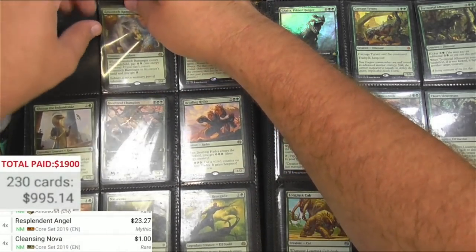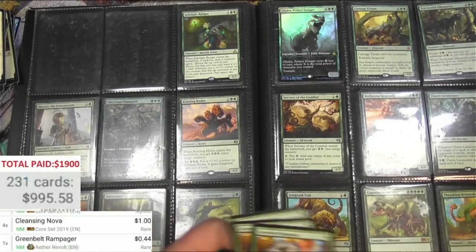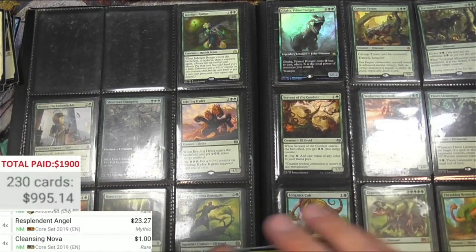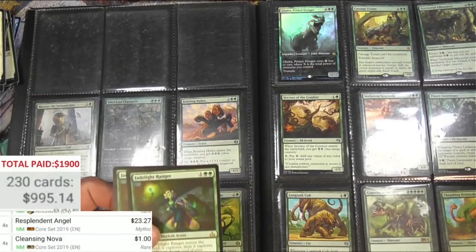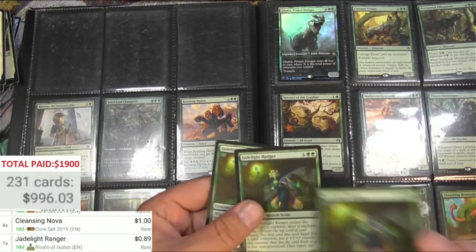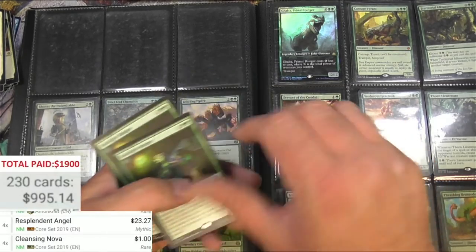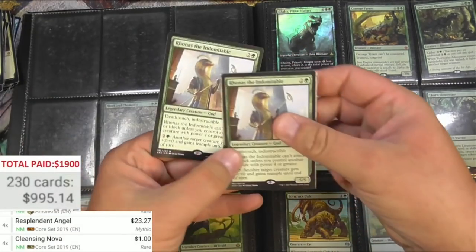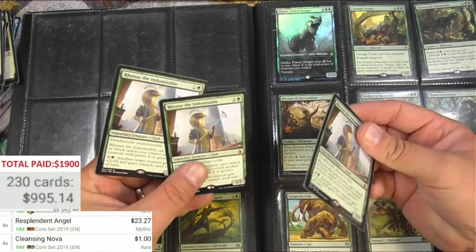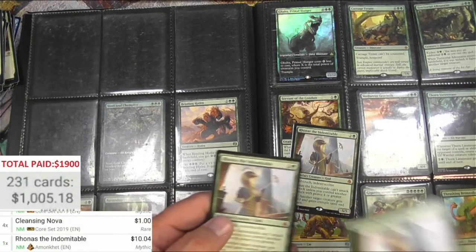The Rampager — no. Llanowar Elves — only 89 cents, those are good, I'll keep them. Rhonas the Indomitable — just one in there, so there's three of these at $10 each.